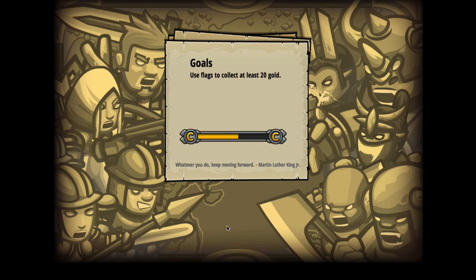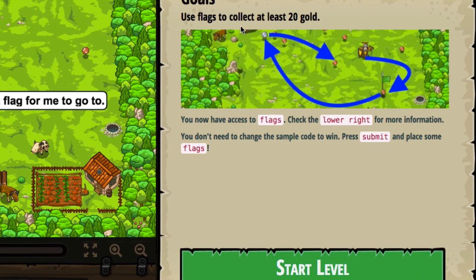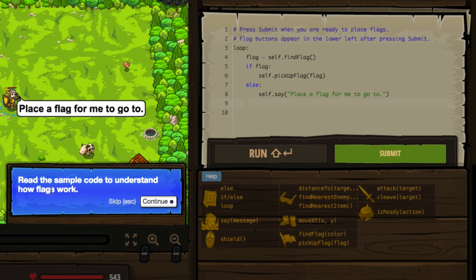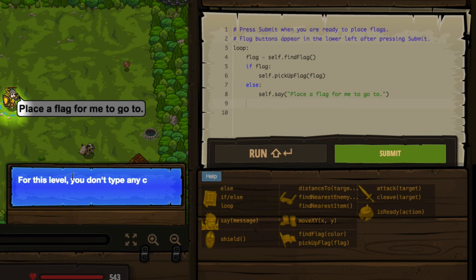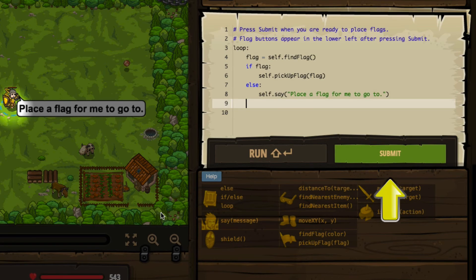We're going to use flags to collect at least 20 gold. We have to use flags to collect at least 20 gold; we now have access to flags. We can check the lower right for more information. You don't need to change the sample code to win — just press submit and place some flags. So the first thing they say is: read the sample code to understand how flags work. For this level, you don't type any code — you just hit submit and place flags in real time from the lower left. Let's go ahead and press the submit button.